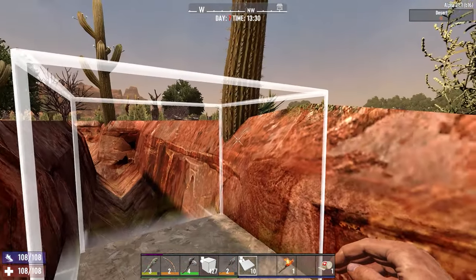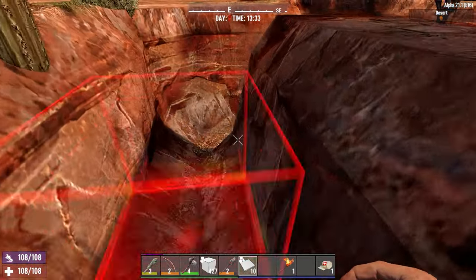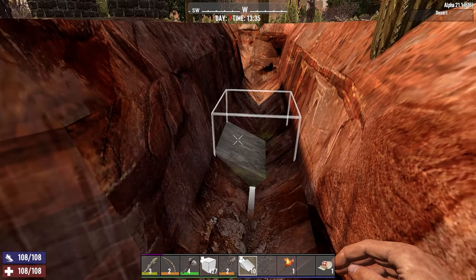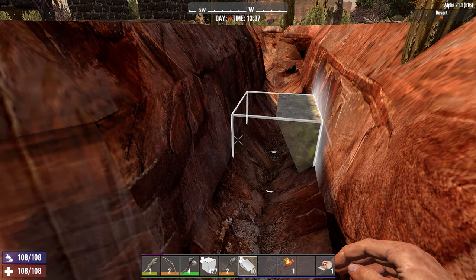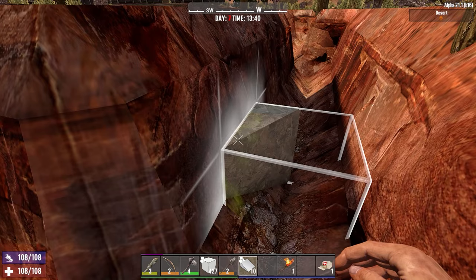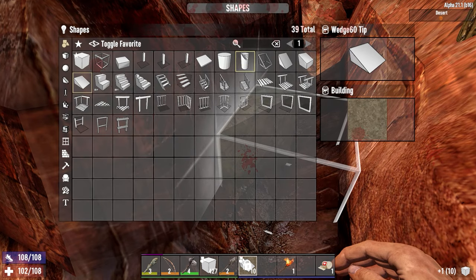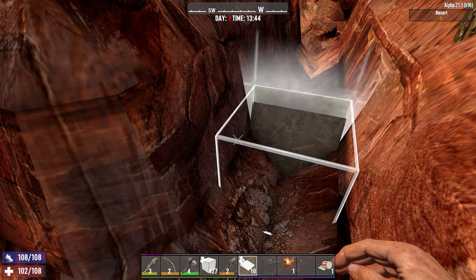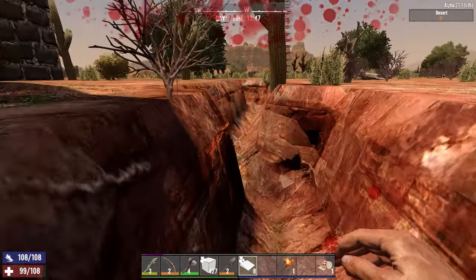To try and fix this, what we might do is try and push the zombies into the cactus as they run past. We don't want to push them up with any ramps, because that might give them the height they need to jump out of the trench — it's only two blocks high. Instead, what we might use is a ramp mounted to the side that pushes them slowly into the cactus as they run past. Let's use the narrow version and mount it on the side wall, and position it high enough so that the zombies can't jump on top.